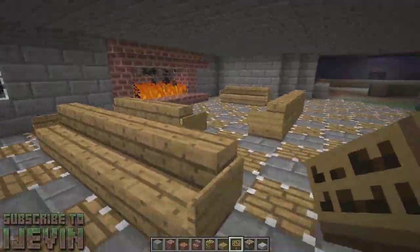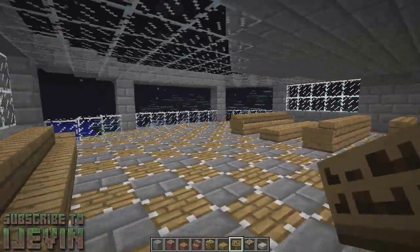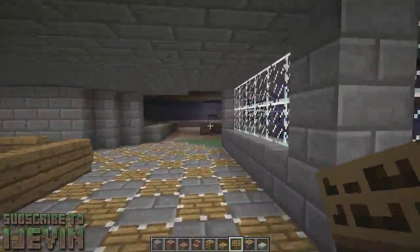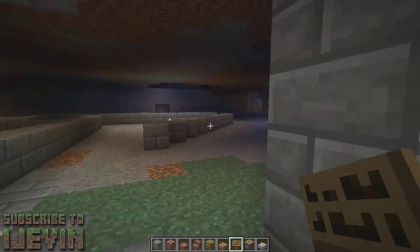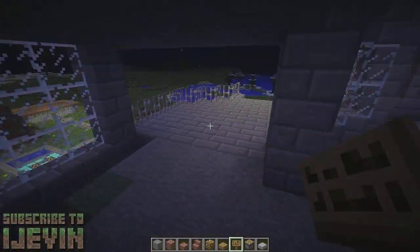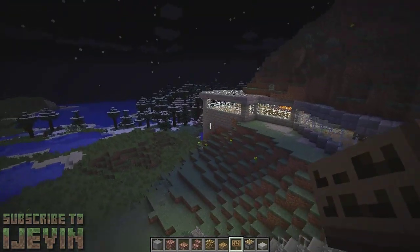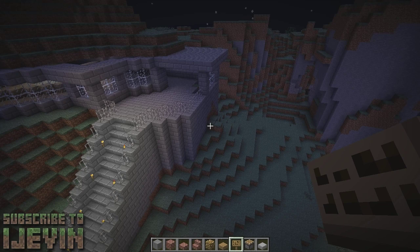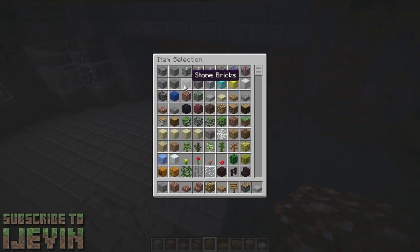We're good to go. The floor's done, sitting areas are done. Now we can move forward. The next thing I want to work on is the entrance, because that's probably the next biggest part of this. We have this nice fancy lookout over here, and then the rest of the place just looks rough, so let's go ahead and do the entrance now.